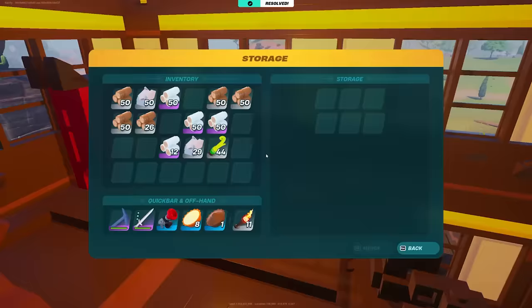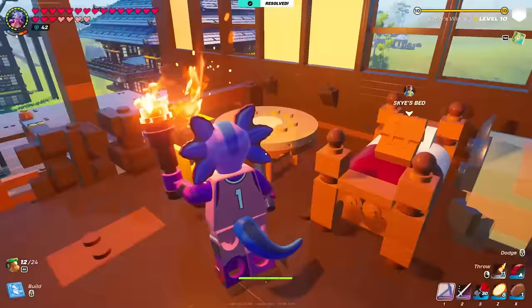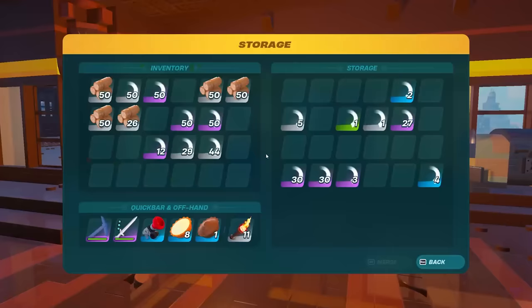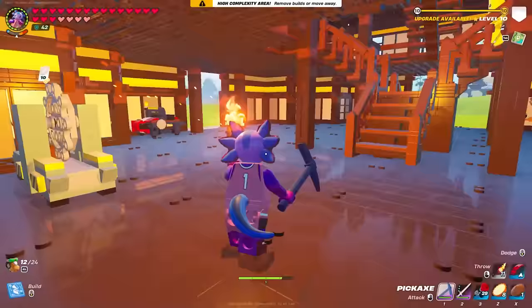In my bedroom, I have the kitchen with storage, cabinets, my personal chest, my bed, and a little table. Still a lot on my to-do list for this village specifically. Over here is our restaurant with no design other than a chest — and as you can see, this is the most valuable chest I have in all of this game because it has all of my cheese.